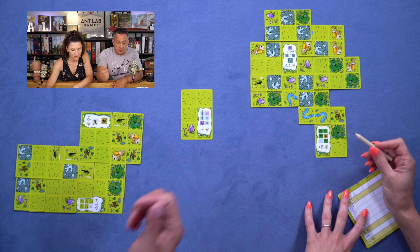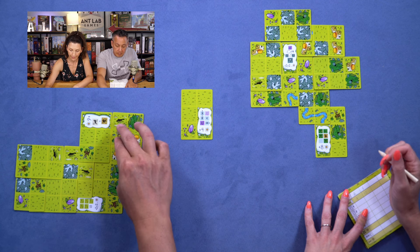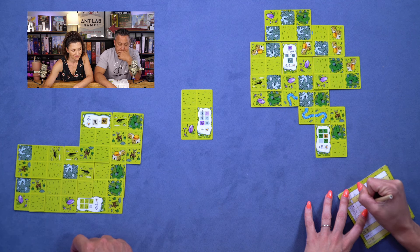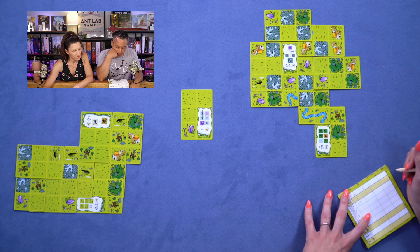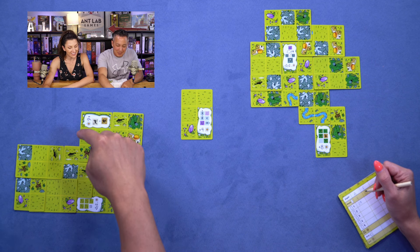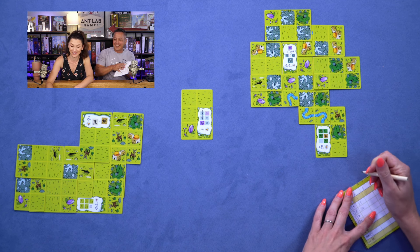Let's go through my objectives. My scoring condition is for every pair of predator and prey I get six points. So I've got one pair, two pairs, three pairs, four pairs — 24 points. And the next one: score two points for each space in your longest group of connected empty spaces. One, two, three, four, five, six, seven, eight, nine, ten, eleven, twelve, thirteen — that's 26 points. Holy moly!